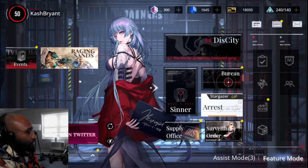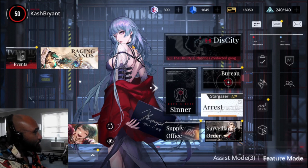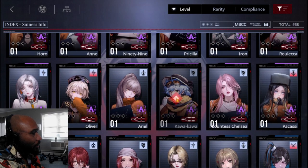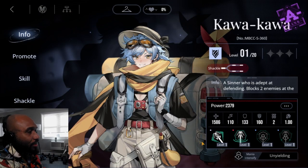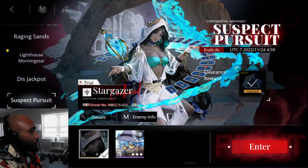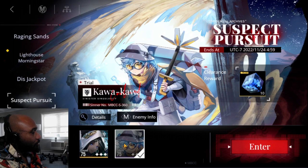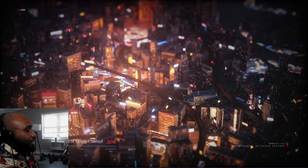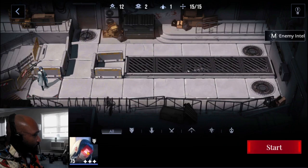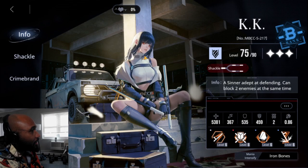We're back. Sorry about the upload yesterday — gotta give you guys the love and affection. Kawakawa is fully maxed out on the shackles, so we really get to enjoy that. Luckily we have the mode — if you're ever interested in a character that's on a banner, you go to the events tab, go to the suspect pursuit, and they're always there. Let's try this little fun stage out. Who the hell is this? Oh, it's KK maxed out — interesting.